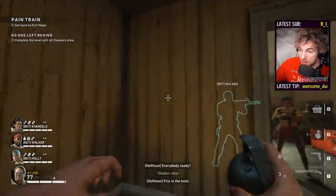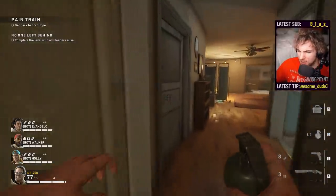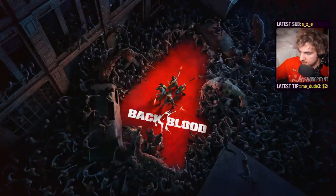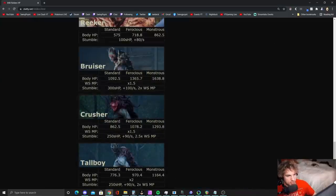You might think 1300 versus 1421 — who cares, it's still a ton of damage. But there are real reasons why it matters. If you look at ferocious Bruisers, which can show up pretty quickly on Nightmare, a ferocious Bruiser is not going to die to 1300 damage. But if you're doing 1421, you're taking it down. That saves you trauma and the time it could swing at you — you just take it out right away.